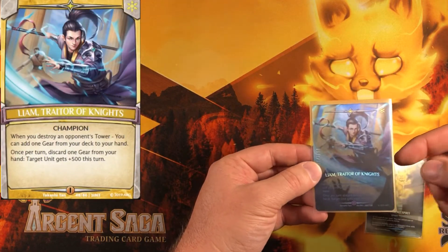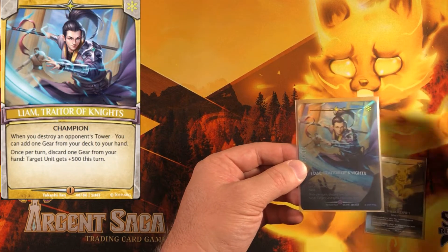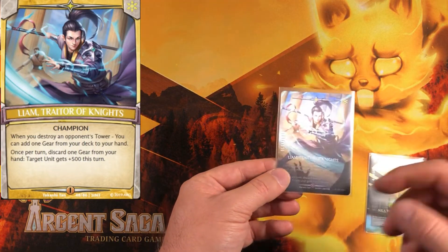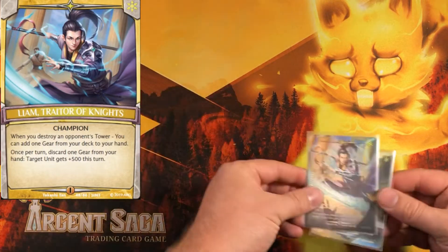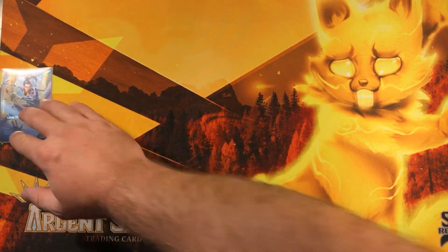Liam is a great champion. Liam has the ability that whenever you crack an opponent's tower, you get to tutor your deck for a gear — search for a gear and add it to your hand. In addition to that, you can discard a gear from your hand and give one of your units plus 500. We're going to use those abilities to the fullest.